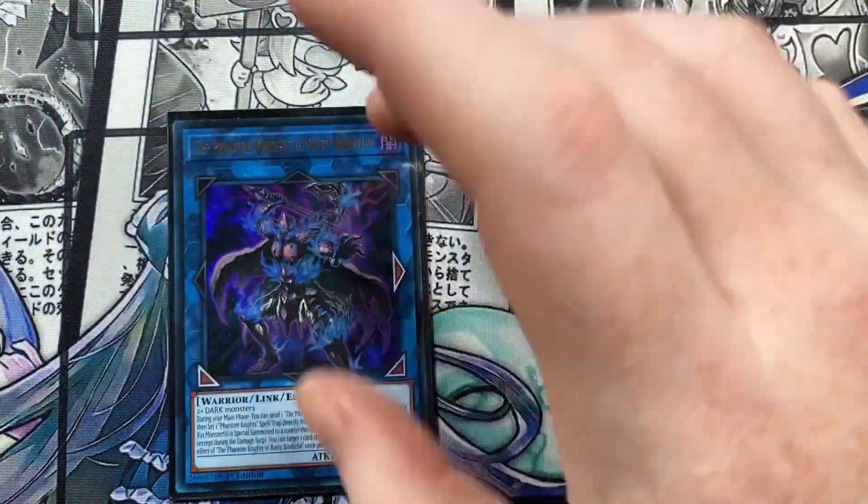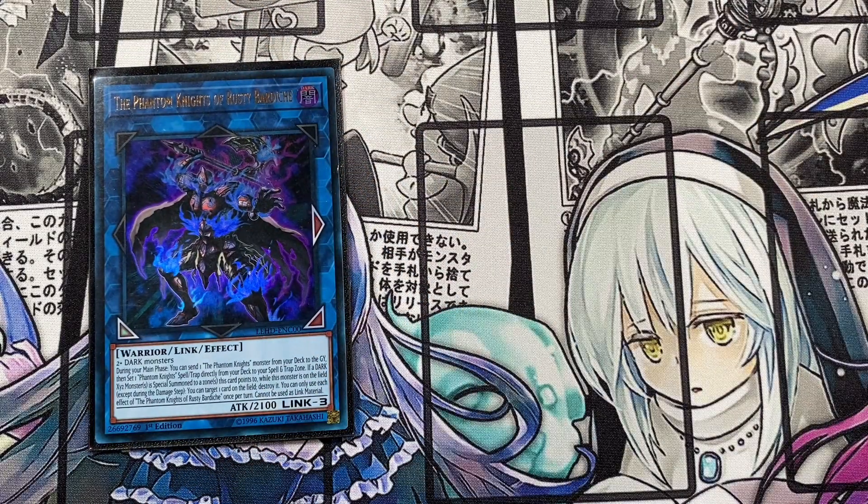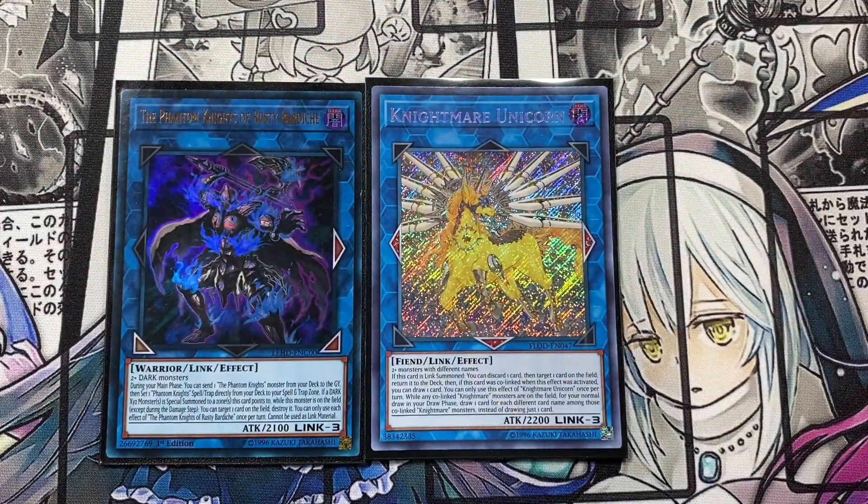Running one Phantom Knights of Rusty Bardiche — built with two or more dark monsters. During your main phase, send a Phantom Knights monster from your deck to the graveyard, then set a Phantom Knights spell or trap directly from your deck. If a dark xyz monster is special summoned to a zone this card points to while it's on the field, you can target and destroy a card on the field. Each effect is once per turn, and it can't be used as link material. Also running one Nightmare Unison for the IP Masquerena interaction.